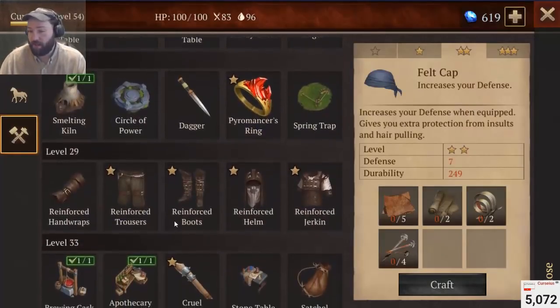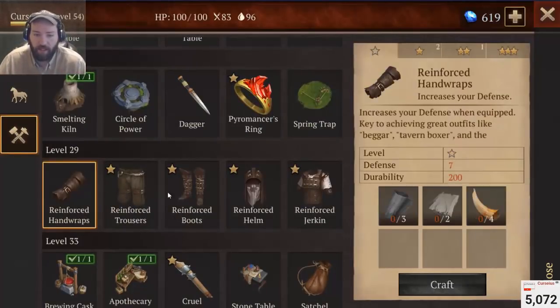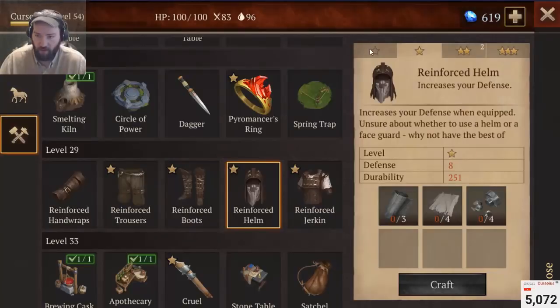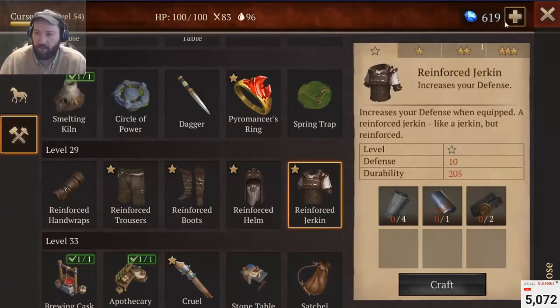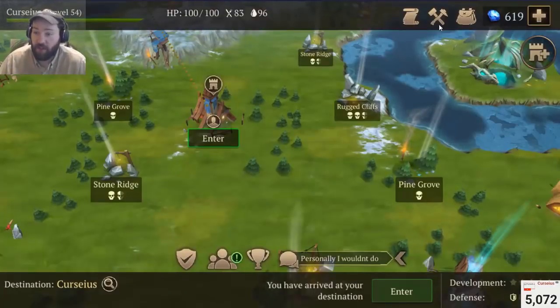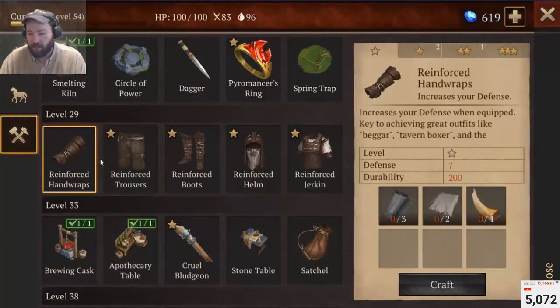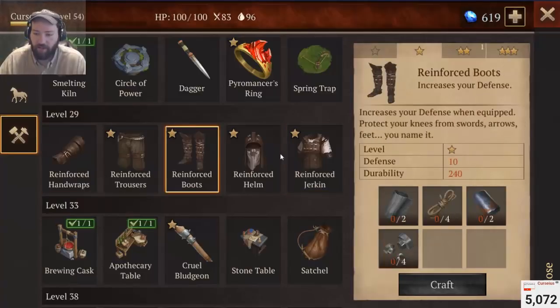The next set I consider to be the most optimal at its base, which is the reinforced set. The reinforced set gives 7 plus 9 is 16, plus 8 is 24, plus 6 is 30, plus 10 is 40 — so 40 damage reduction overall. That gives you more than enough protection, and the boots in the reinforced set give you more than enough movement speed to outmaneuver enemies. Overall this is the most optimal set for dungeon diving. It's not too expensive on materials in the mid-game — for me at level 54 this is actually cheap on materials.